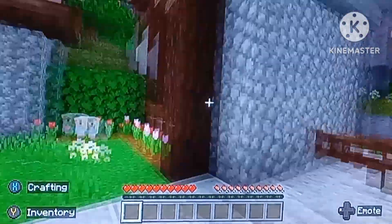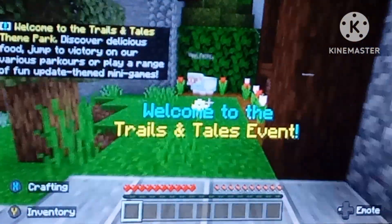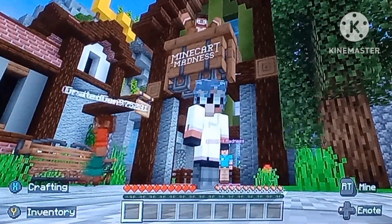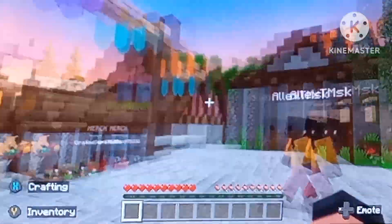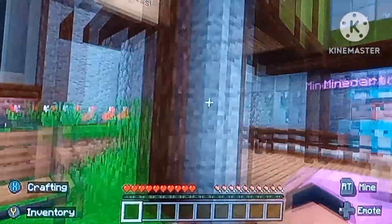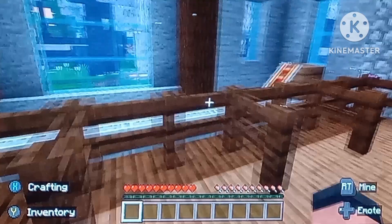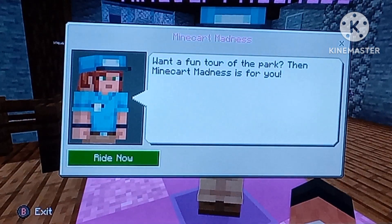After the game crashed once, we managed to get into the new Minecraft event — the Trails and Tails event. After finding a secret sheep and the game crashing once whilst loading it up, we are in the Minecraft Trails and Tails update world on Bedrock. I have no clue what happens here at all. I got some cherry wood t-shirt or something — sounds uncomfortable. Minecraft madness!